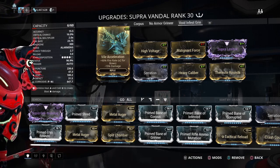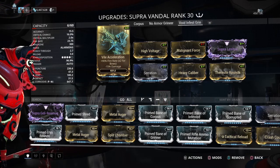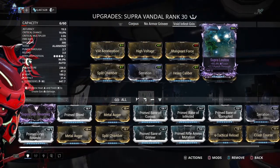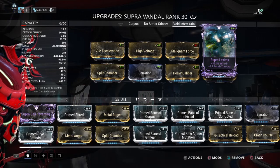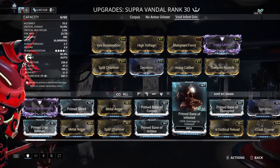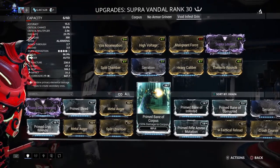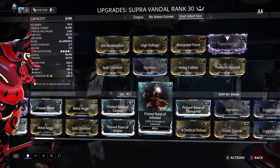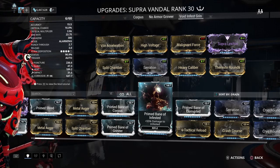It cranks it up from a seven to a ten, doing crazy numbers with that. I have a riven on here, but if you don't, I would highly suggest throwing on a Prime Bane — at Corpus, Grineer, Infested, or Corrupted depending on whatever you have — throw that one on in its place.